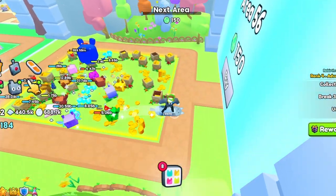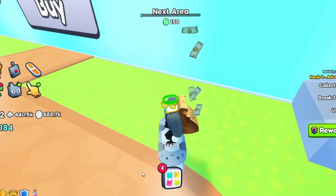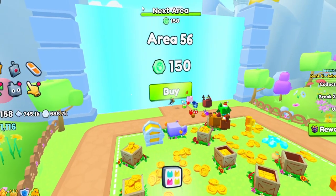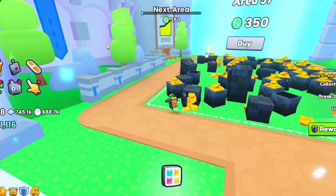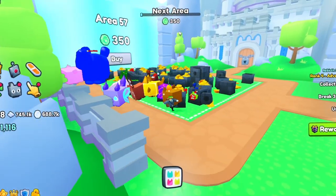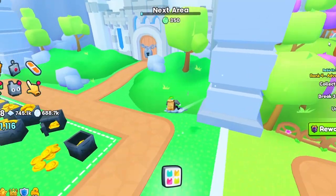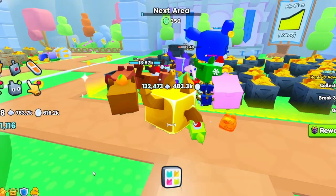We need 150 more emerald tokens, so let's keep going. Now we can buy the next area. Look at that — it shows my clan right there, that's so cool! There are a bunch of castle layers, and there's something over here — a kind of castle — but it's coming soon. Let's keep grinding.